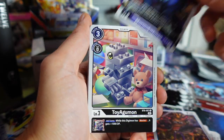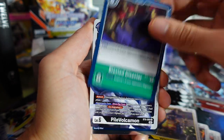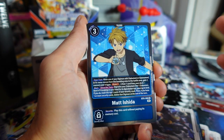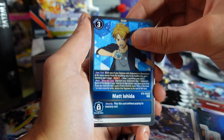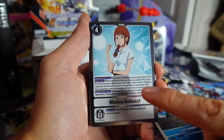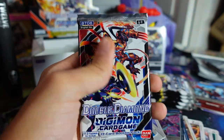Next pack of BT-06 Double Diamond. We got Bao Huckmon, Parasarmon, Wizardmon, Blasted Disaster, Pile Volcommon, a Matt Ishida Tamer card. All the Tamer cards in the set are the main characters in their teenage years. And a Minoa Belushi — I think this card is important for Eosmon decks. That name sounds familiar from like search-top effects for certain cards.